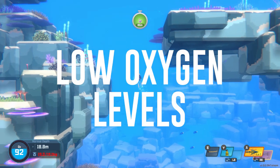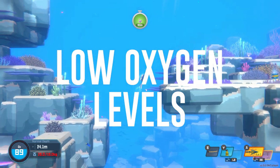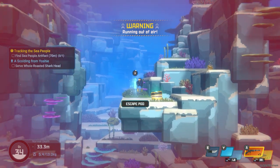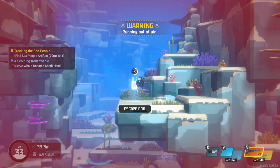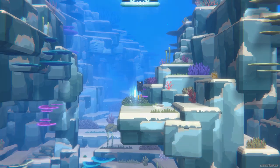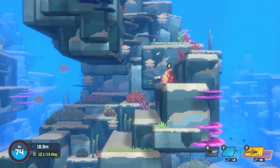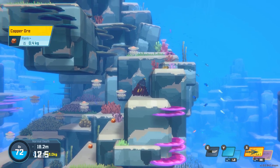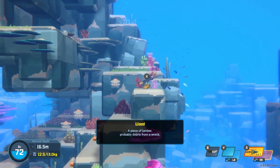Creatures such as sharks and giant squid can very easily kill you. There are also low oxygen levels — the deeper the water, the lower the oxygen content. If you stay down too long you'll start to lose oxygen much quicker and eventually drown. So if you're a beginner it's best to stick with shallower waters until you're ready to take on the dangers of the deeper depths.